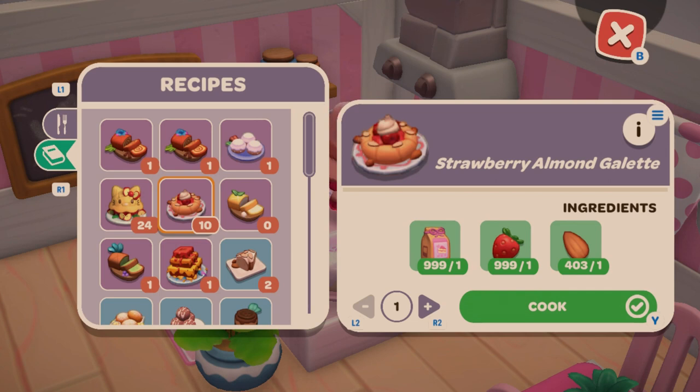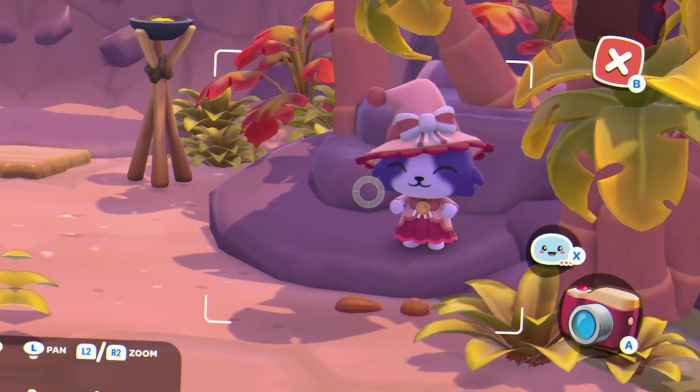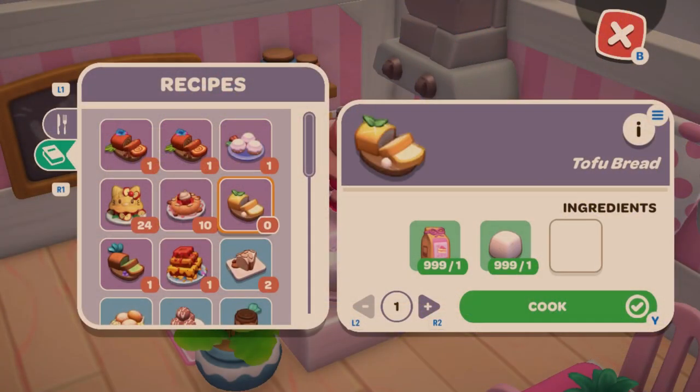Moving on to Strawberry Almond Galette — it's flour, a strawberry (which I believe you get from Pochacco), and toasted almonds found on Mount Hothead. Next we have Tofu Bread, which is just flour and tofu. Hello Kitty gives you tofu in exchange for giving her a gift.